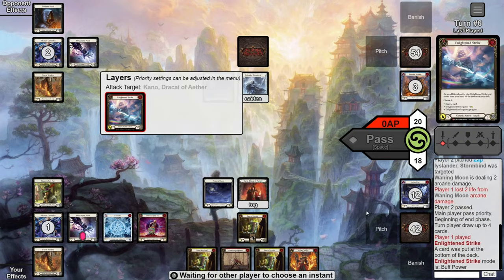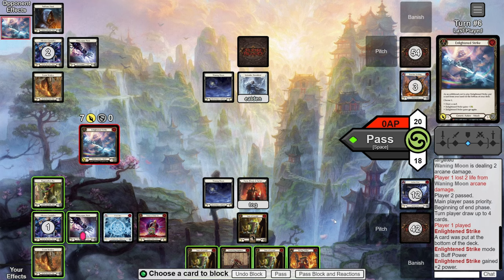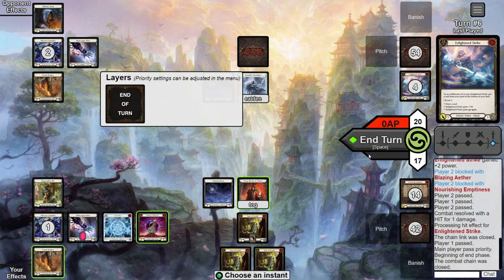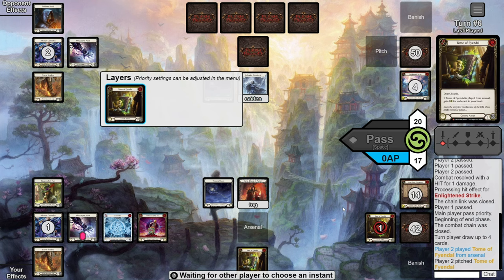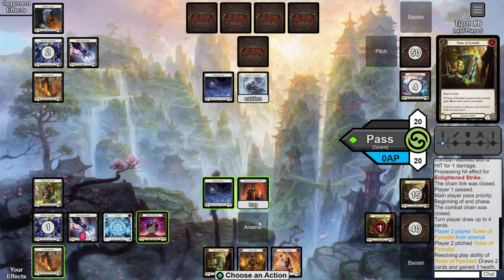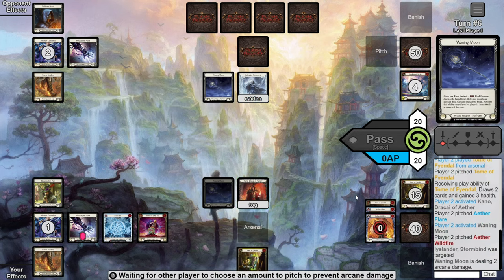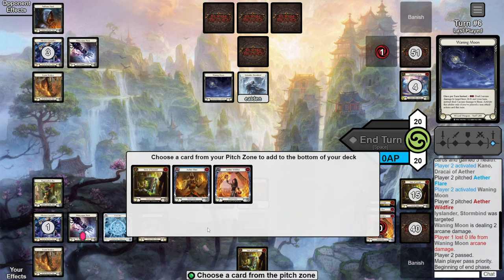Opponents turn — they go Shields Down. Unlucky for us we have a really bad hand with a Tome of Fiendil in Arsenal, no blues, and two more Tomes altogether. Nothing we can do — we block out the E-Drag using our Nourishing and Blazing. Take one and they pass it back. Our turn — pitch a Tome, play the Tome from Arsenal gaining three health. We draw a blue and a Wildfire, pitch the blue and find a Flare on top. We keep it on top and use the Wildfire to pitch to our Moon with the floating, presenting two more damage. They quickly AB it, so we Arsenal our second Tome and pass.